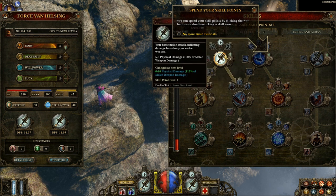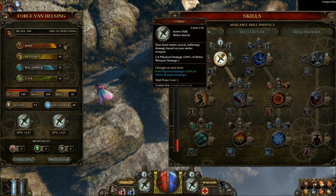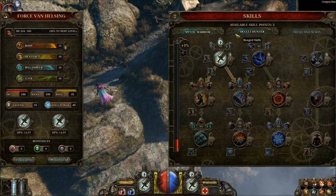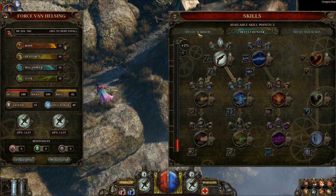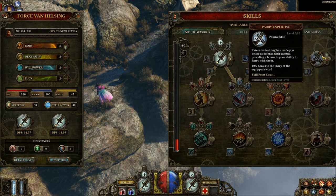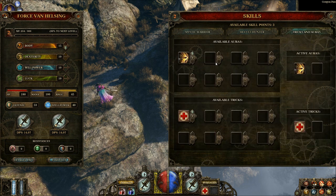I also get to select a skill point. We started with a base skill point in the basic strike and the basic ranged shoot. Beyond that, you get to customize your character. I'm going melee focus, so I'll be focusing on the Mystic Warrior tree. The Oculus Hunter tree is the ranged focus tree with some magic spells attached. The Mystical Warrior is melee with some magic capabilities as well. There are also passive skills on the right-hand side of each tree, plus a tricks and auras system.